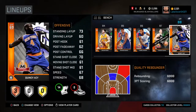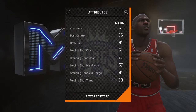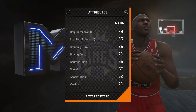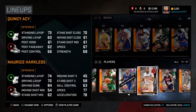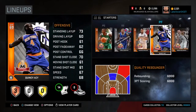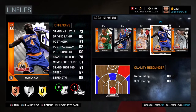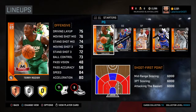Quincy Acy — this guy in 2K15 was crazy in the low seeds and he's doing the same in 2K16. Driving dunk 78, standing dunk 85, contact dunk 85 for a bronze — guys, you're missing out. I'm actually going to swap him in over Adrian Payne right now. Quincy Acy is real nice.